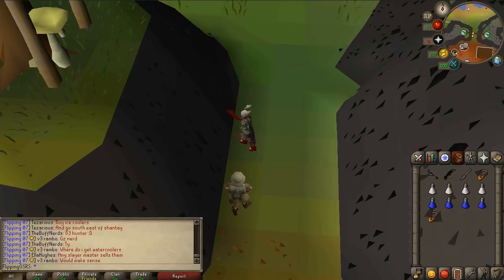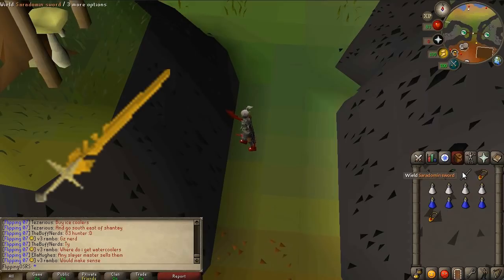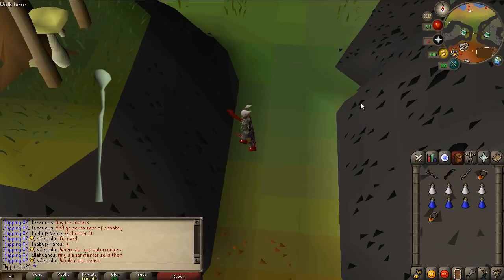I have a couple weapons here today: the dragon scimitar and defender combo, a very common weapon for training strength; the Saradomin sword; the abyssal dagger; as well as the abyssal bludgeon. A couple honorable mentions are the Saradomin light — I'm not going to be including that because it's a degradable weapon, and it's like 50 gp per hit so it's not really great for AFK'ing. Another one is the staff of the dead — it's not the absolute best for training strength but it is worth it if you happen to have it.